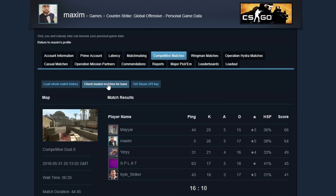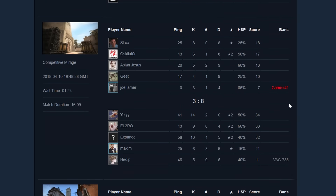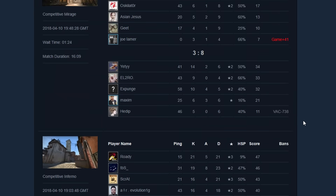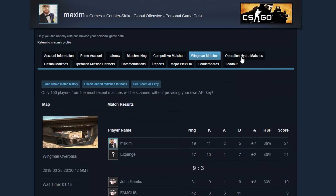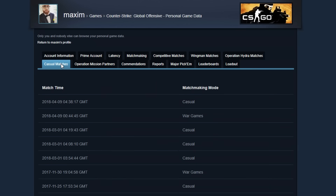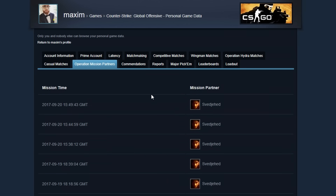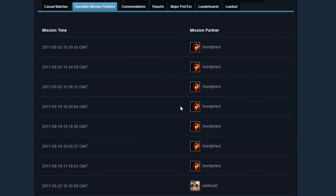With the Band Checker, you can also check loaded matches for bans. This will show you everyone that got banned from each match that you've played — I highly recommend you try this out. There's also a section for Wingman matches, which is the same, and also Operation Hydra matches and casual matches. Operation Mission Partners shows the people that have done the co-op missions together with you when there's actually an operation available in the game — which, by the way, we're still waiting for.